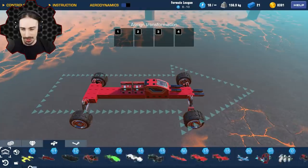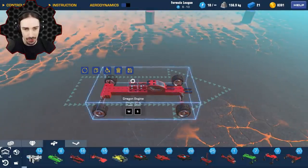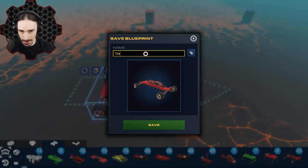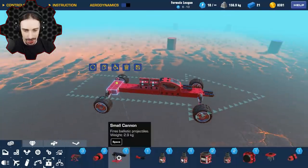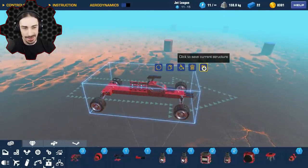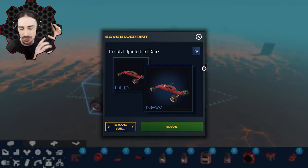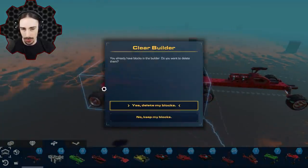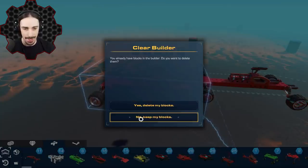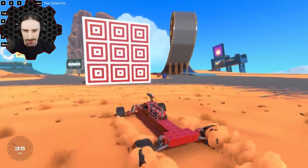I have so many blueprints and it's all in a single row, so it's really hard to find stuff sometimes. Another change they've made: now if I save a creation I can name it and click save. If I then make a change and click save again, rather than saving a new copy like before, it actually overwrites the previous save rather than making a new file automatically. If I want a new copy I can click 'save as.' That's a really useful way to declutter your blueprints.